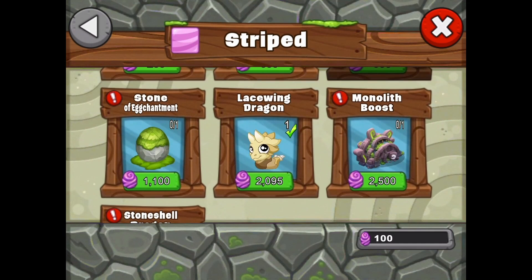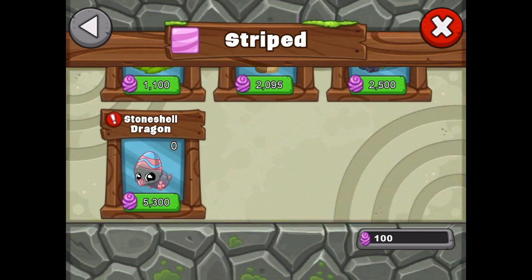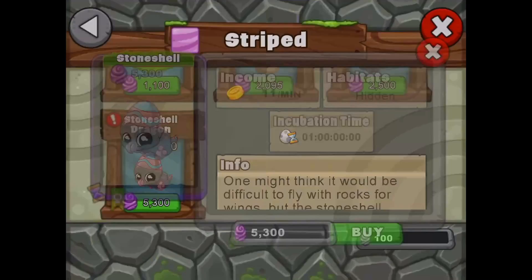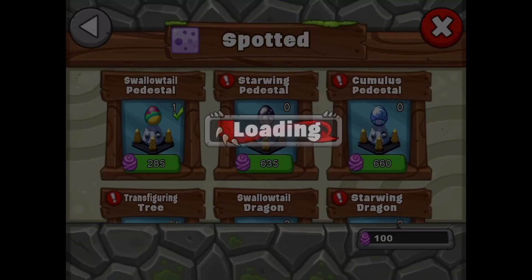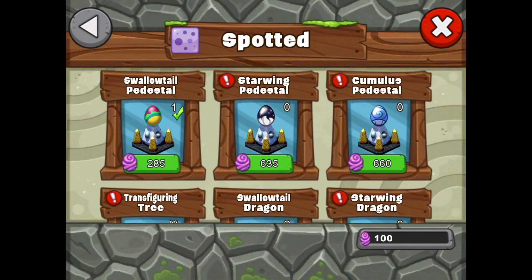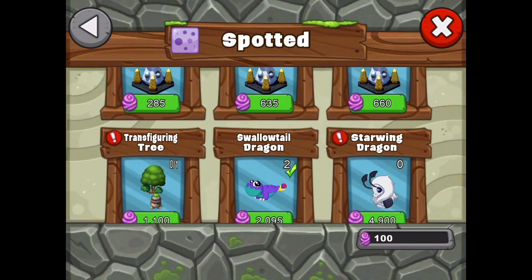Lacewing dragon is back, there's a monolith boost which speeds up your monolith dragons, an Ernie dragon cache, and stone shell dragon — which I believe is one of the hidden dragons. Tapping on it confirms it's hidden, with a new icon for hidden dragons. Moving into spotted, we've got swallowtail, starwing which is a new dragon, cumulus pedestal which is also new, and a transfiguring tree.